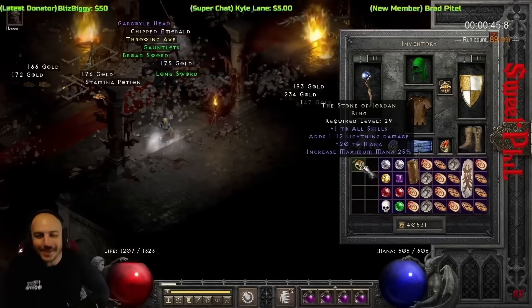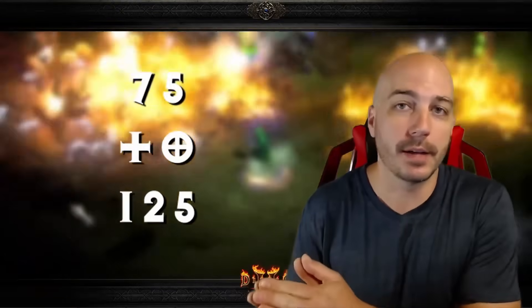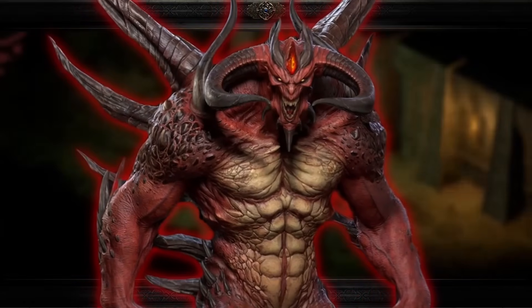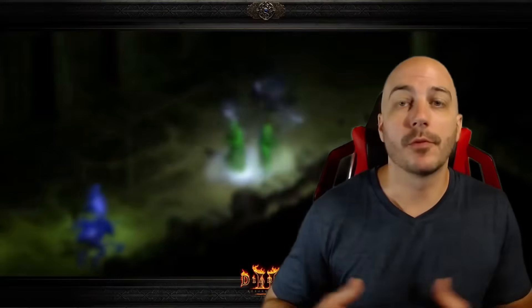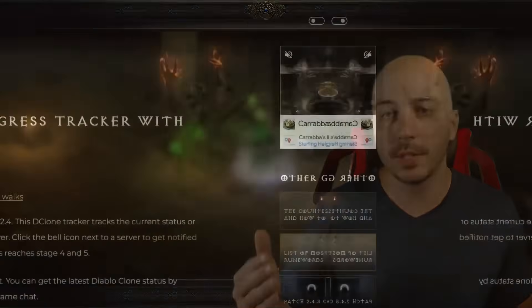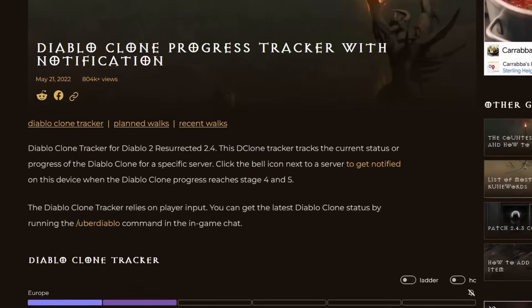Online is not the same as single player — you can't just sell one SOJ yourself and have D-Clone spawn in your game. As a community, you need to sell between 75 and 120 Stones of Jordan before D-Clone will spawn. After that, it is similar to single player: you go to a place with one of the super uniques and D-Clone will be there. It could take forever waiting for those messages, but you don't actually have to do that.